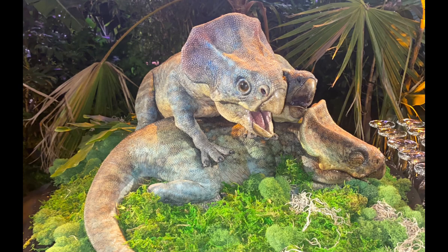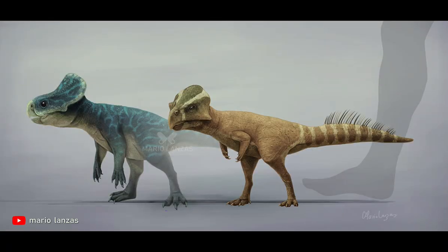First, I'm going to start with all the inaccuracies, then I'll move on to all the accuracies. The first inaccuracy is the head. The head is pretty inaccurate, as the frill shape is way too large and resembles more Protoceratops than actually Microceratus. The cheek spikes are a little too small and rounded, and the eye placement is very weird — it's placed way too close to the nostrils, making the Ceratopsian look super weird.